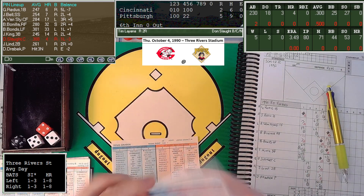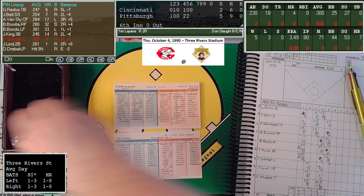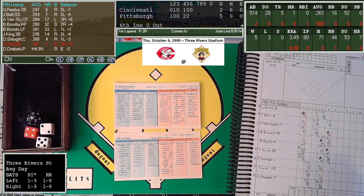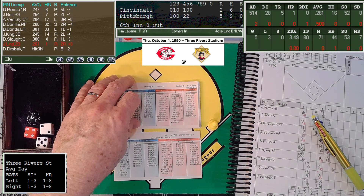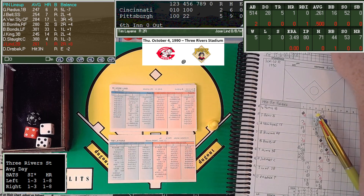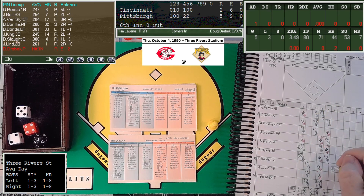We go to the bottom of the sixth — Pittsburgh Pirates 5, Cincinnati Reds 2. We'll let Leiana see if he can get another inning. He'll start with Don Slott, who is 1-for-2. That's a 4-7 and he draws a walk. Not a great way to start the inning. Slott is not a threat to steal, so we're going to play behind him and let Jose Lind hit away. That's a 4-7 and he walks — I've rolled the same number twice today. Back-to-back walks for Leiana, and the Reds' bullpen is up again.